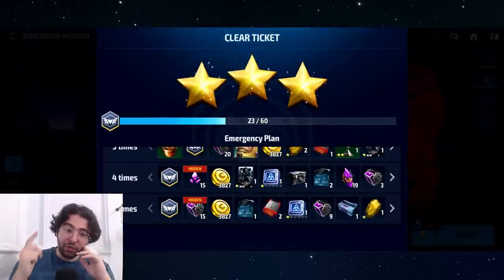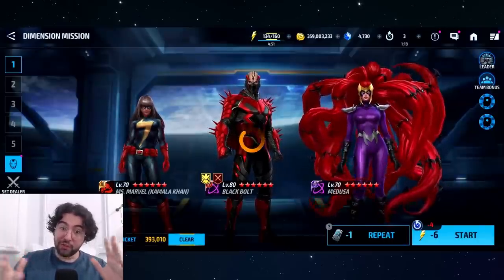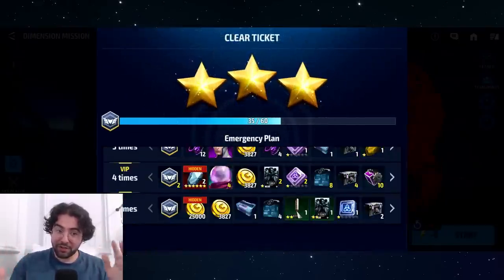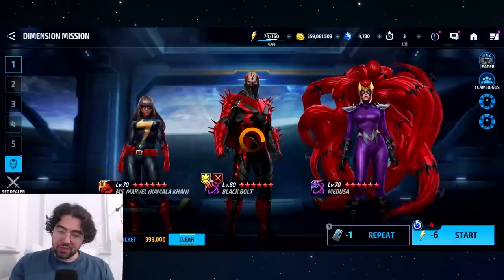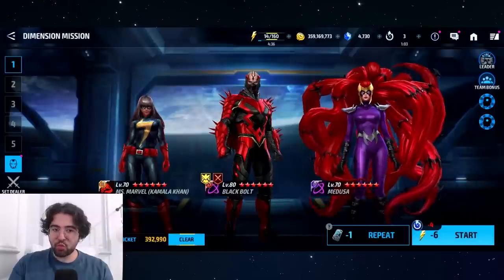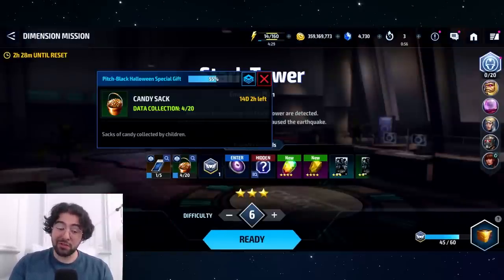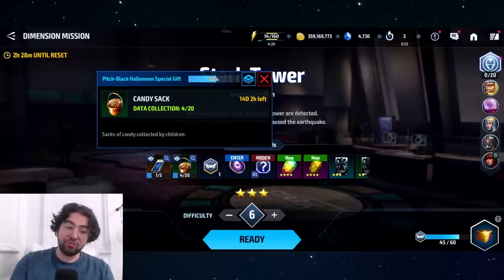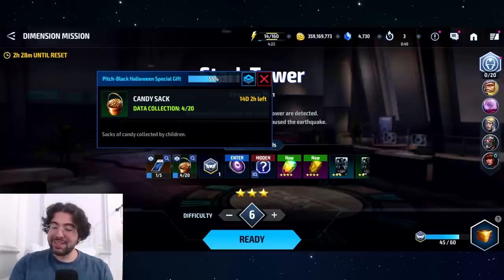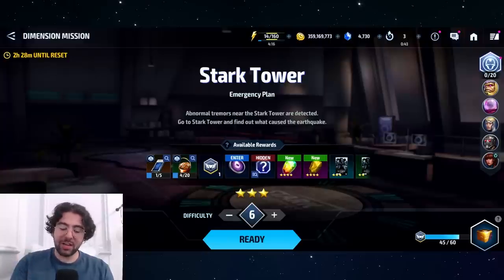Low difficulty is really good for event items or for Epic Quest where you need to find things like Silver Surfer's board pieces, but for acquisition rewards, high difficulty is much better. Unfortunately, RNG isn't swaying in my favor right now. The candy sacks are probably going to be the most difficult to farm if you're unlucky. We still have two weeks so there's plenty of time — I'm only at 4 out of 20 so far.